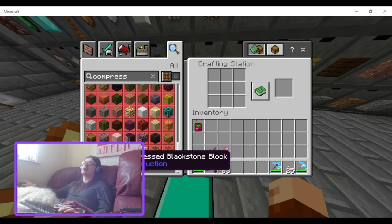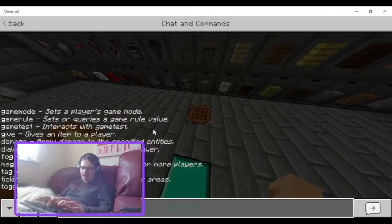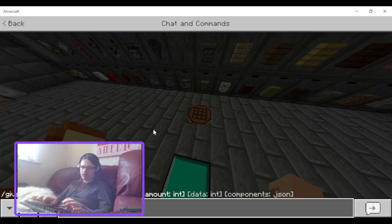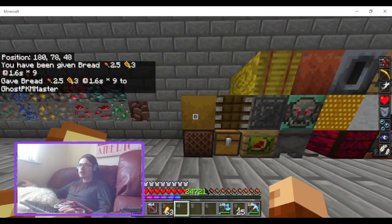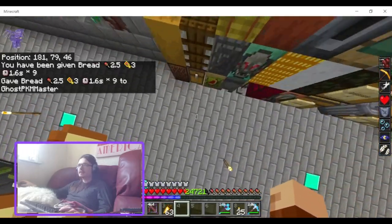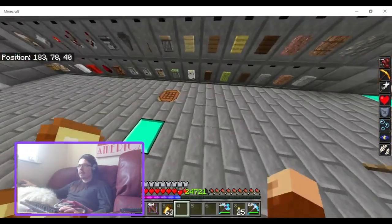Compressed charcoal, compressed carrot, compressed brown mushrooms, compressed bread — okay I want to see that one. Give myself nine bread. It looks like a big loaf of bread — you could use that as decoration like a food store or something.